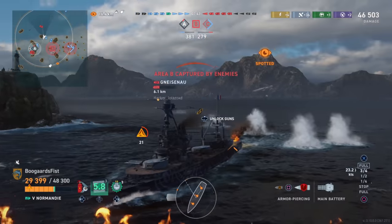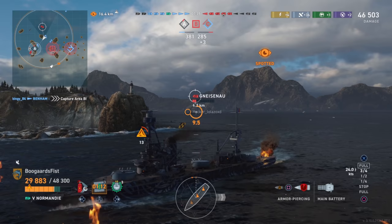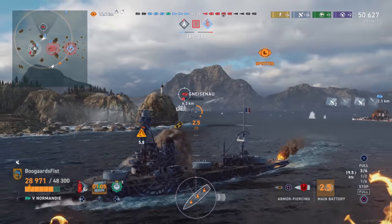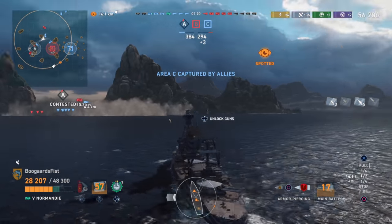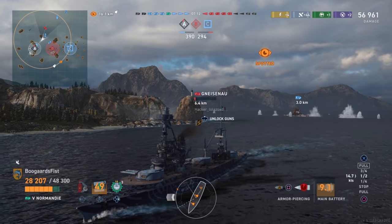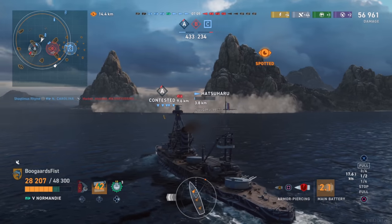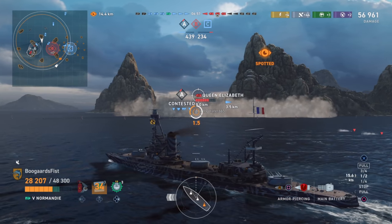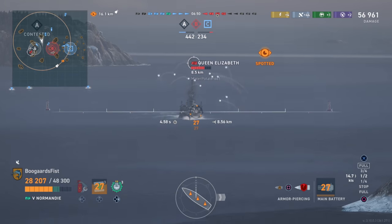We've got two of the three enemy destroyers while keeping all three of ours, but caps are becoming an issue — our team is losing C. A destroyer just flipped B. I'm basically playing a lot of the sequence by looking at the map, pointing my rear toward the Gneisenau and nose toward the Queen Elizabeth. We anticipate torpedoes from the unspotted destroyer who flipped B. An island blocks the Gneisenau and he goes down from the North Carolina — we immediately angle into where the torpedoes were coming from and it works out.